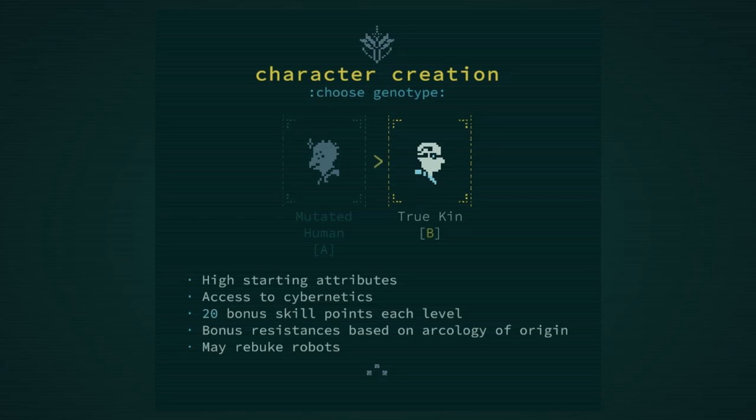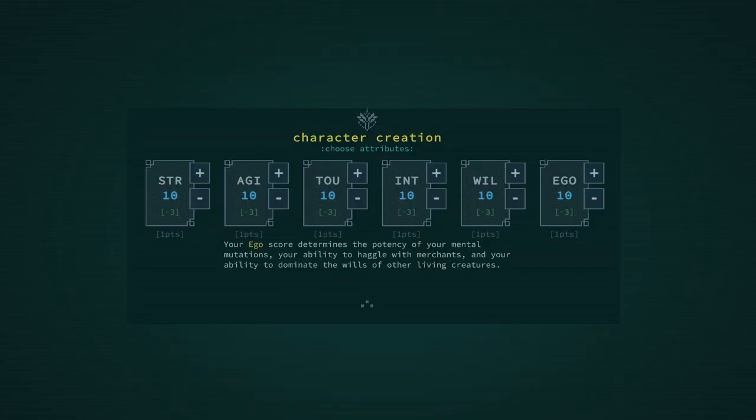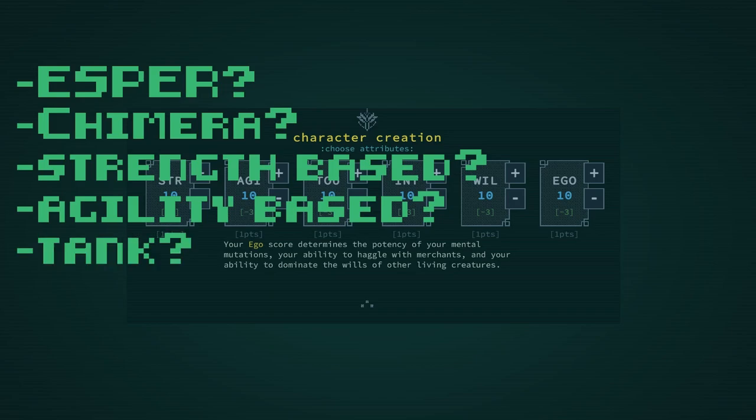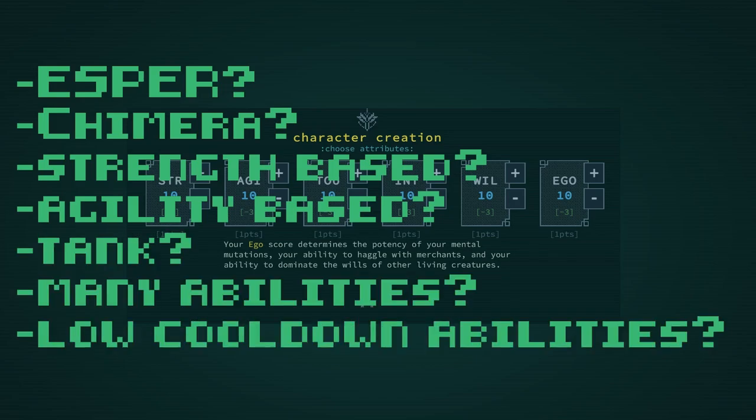Wow, Truekin are looking pretty good, right? Let's move forward. I'm going to skip stats for the time being because, counter-intuitively, it is good to know a bit about the mutant you're building before you start slapping down attributes.